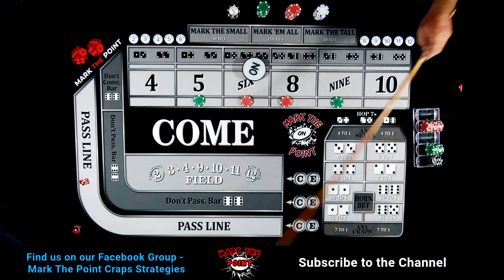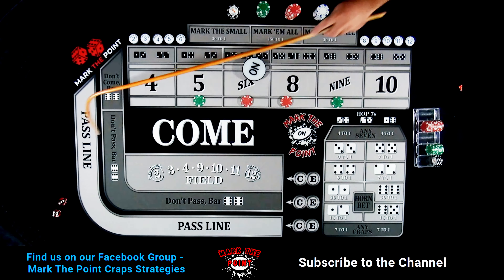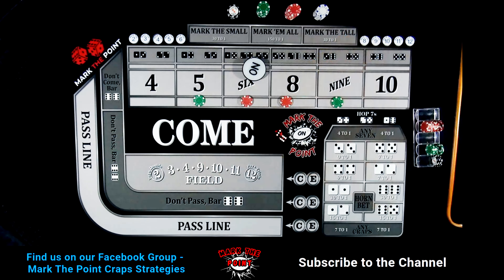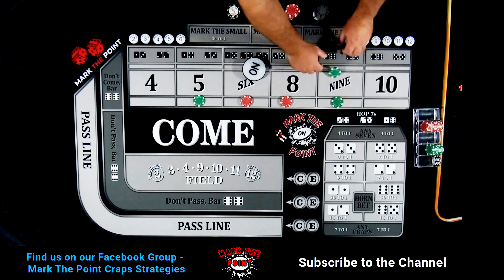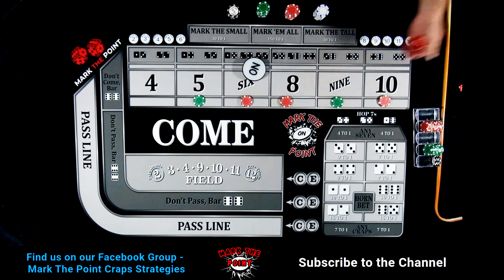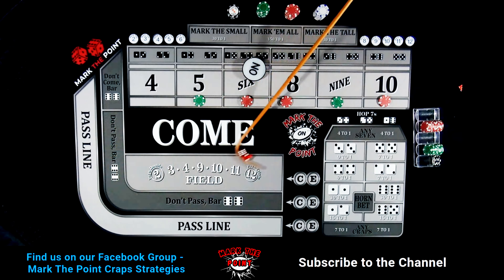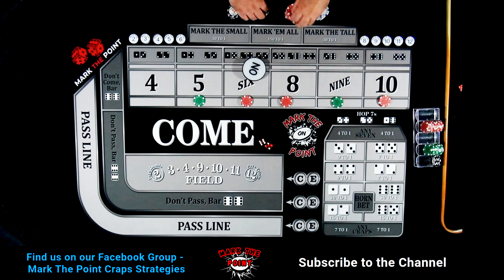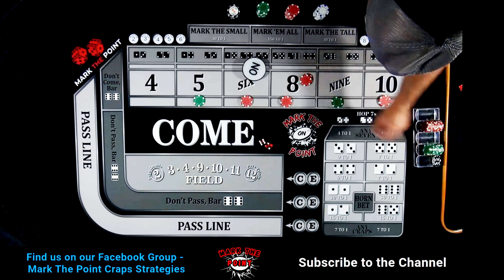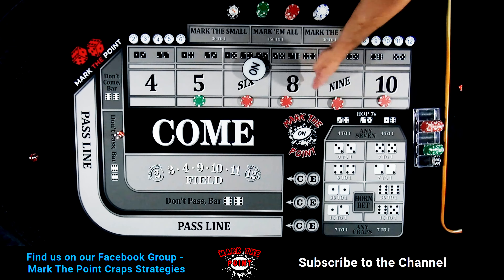That's a 4-3, easy 4 — not there yet. There's a 9 — the 6-3-9. Pay me $35 again. We're going to collect the green chip and put $10 on the 10. There's an 8 — the easy 8, 6-2. That's going to pay us $35. Collect the green chip, put $10 on the 9 — just like that. Remember, we're going to press the neighbor. The neighbor here is the 9, not the sister.